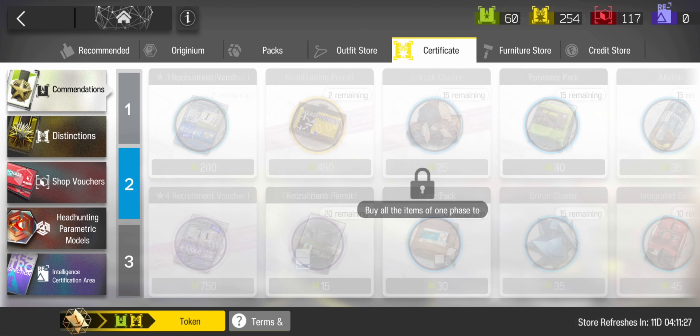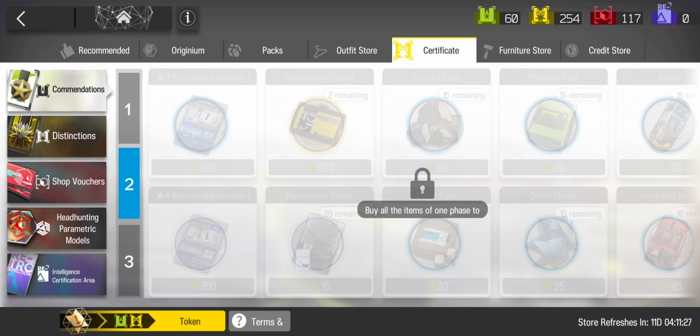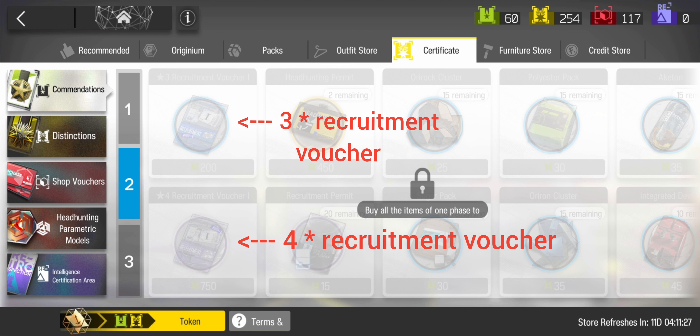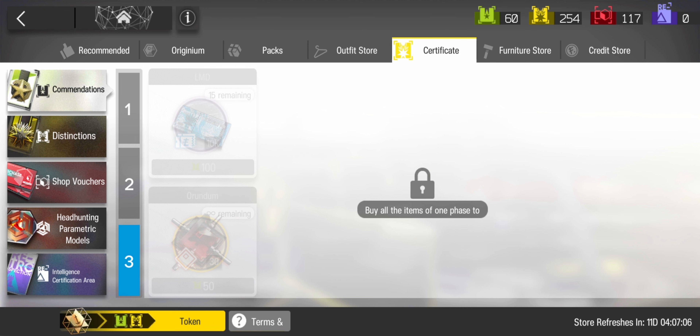Once you reach phase 2, prioritize buying the headhunting permits, even though they are now super expensive. Next is purchasing the materials. The 3 and 4-star recruitment vouchers are also available but they cost a ton of green certs, so don't buy them — besides, you'll get a lot of 3 and 4-stars when doing your gacha. You'll almost never unlock phase 3 unless you are a whale who does 10 pulls like it is nothing. Phase 3 has only LMD and Arundum, so at that point just buy whatever.